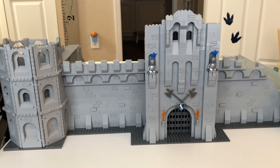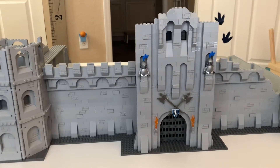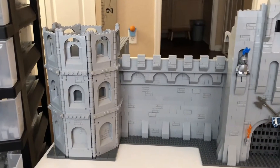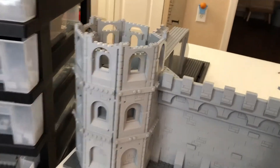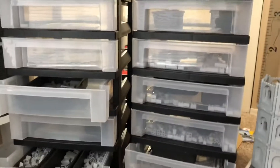Here we are with our castle. Made a few additions. We're building up on our octagonal tower here on the left. We've got our third floor going. You can see I've got two towers now full of gray bricks.